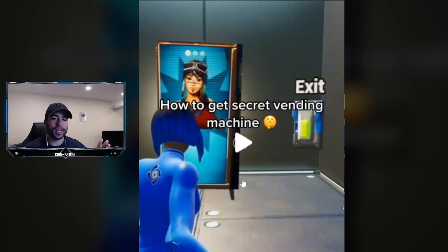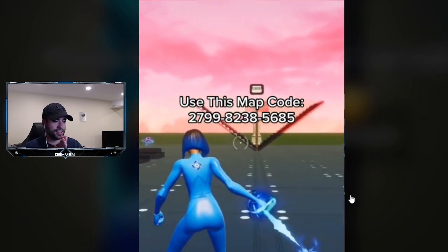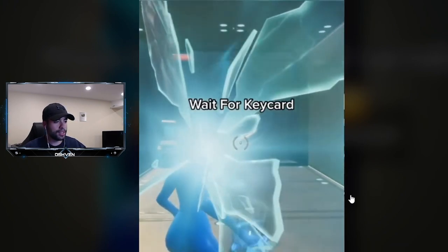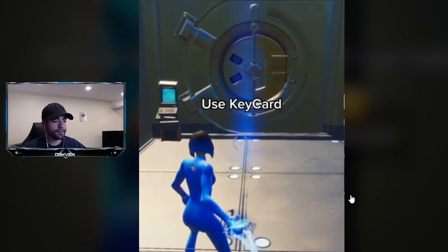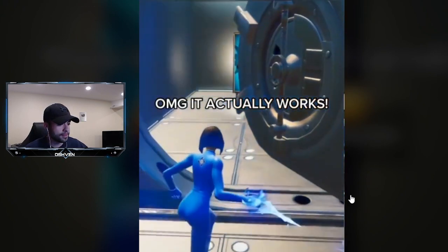I know a lot of you guys love the Renegade Raider so let's go ahead and check out this secret map. Alright, there is the map code right there. I'm going to use the secret button and wait for the key card — and as you guys can see, use key card. Though empty, it actually works.